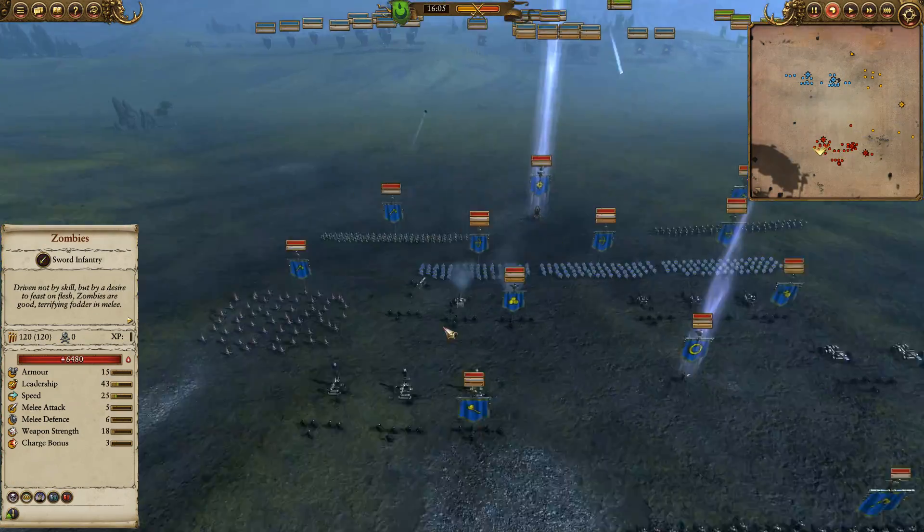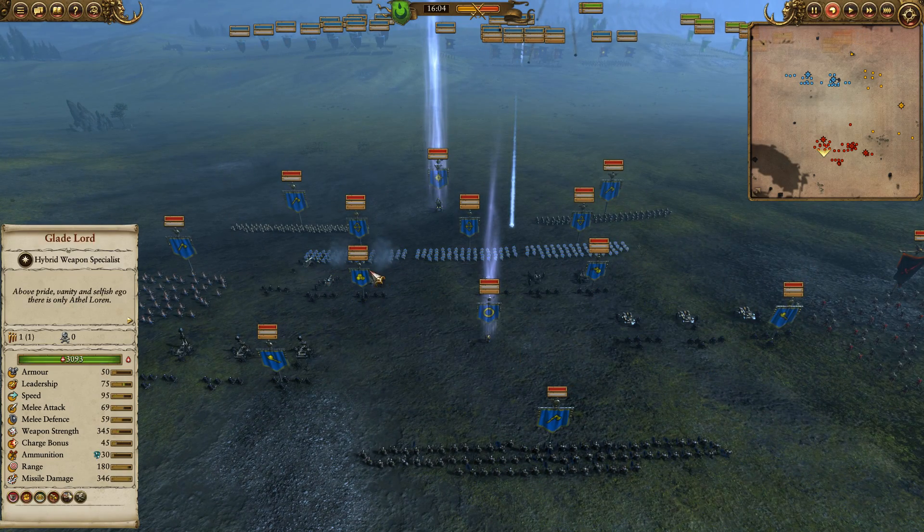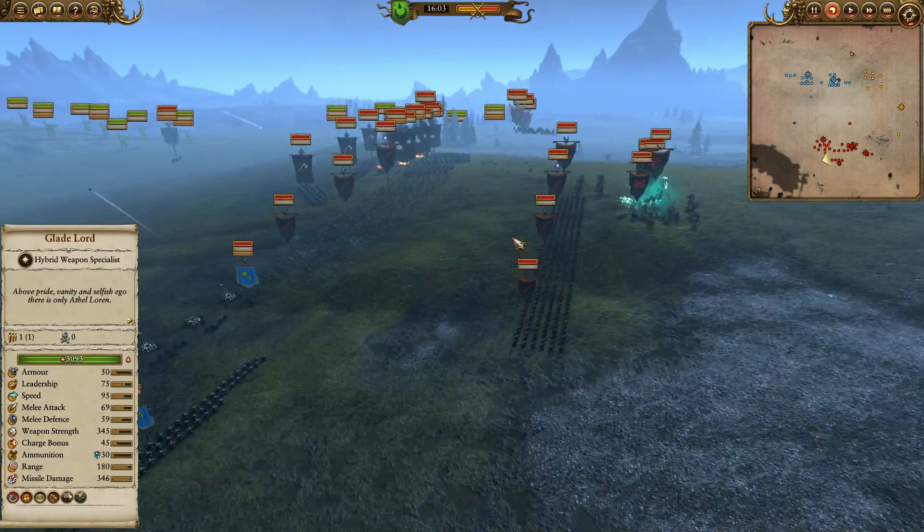On their left side they've brought even more artillery: two grudge throwers, a flame cannon, and a regular cannon, so that's going to be a pretty crazy amount of artillery.